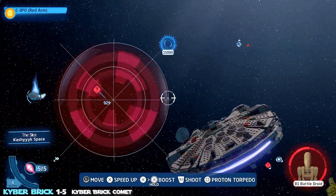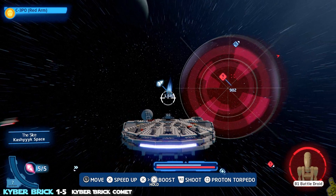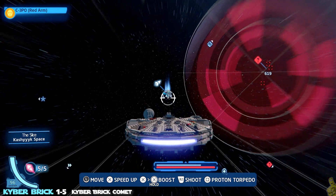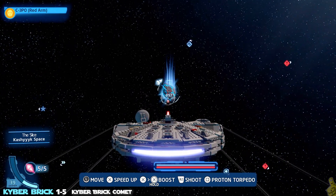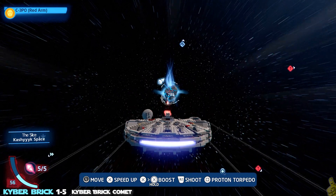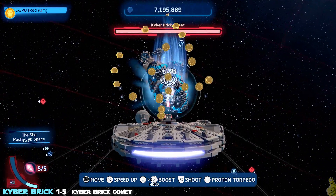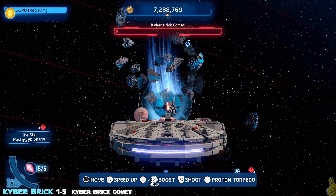We did a loop-de-loop to celebrate, then avoided another space battle and snuck around to the left side to find the kyber comet. Yours might be in a different place — you're just gonna have to look around. You can actually target them from your galaxy map: press down on the d-pad and then press and hold the icon indicated over the kyber comet and it should load it up for you.